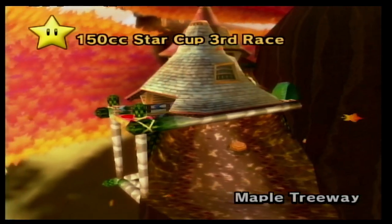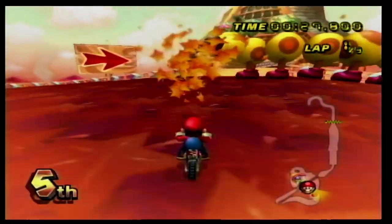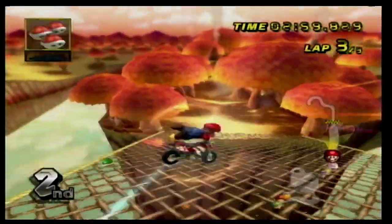Number 7 is Maple Treeway. This track takes place on a giant tree that you race on — on top of the tree, you have to dodge giant wigglers who like to get right in front of you. There is a section where you go inside a tree, and later where you bounce off a net multiple times, and it is very satisfying.